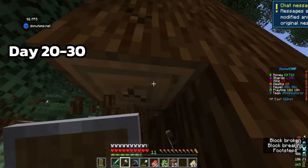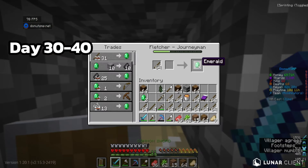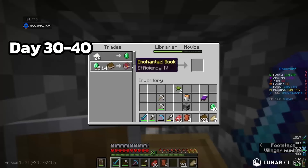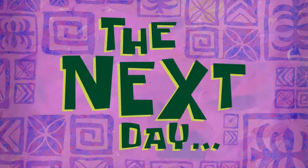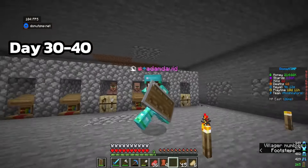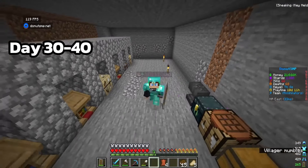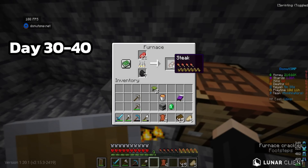We need to get more sugar cane and more logs. After my axe broke I went back home, traded sticks to the villagers, then got some clay and traded that too. Now that we have more books and emeralds, let's buy more efficiency books and sell them on auction. The next day after logging out for the night, we now have over 200k!